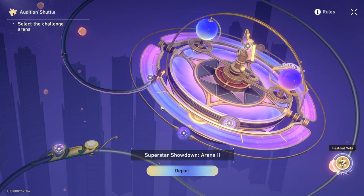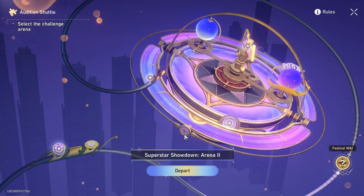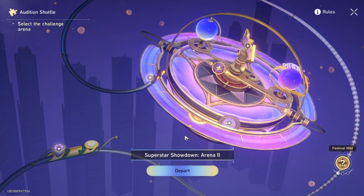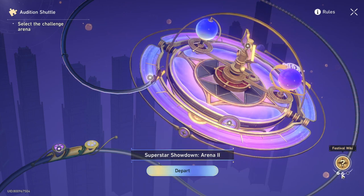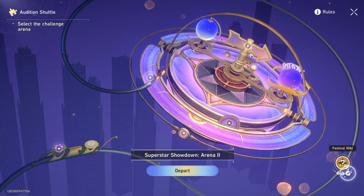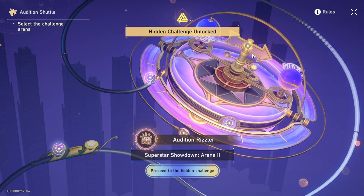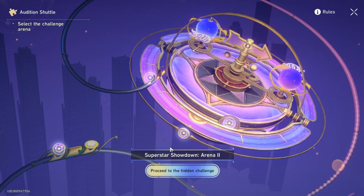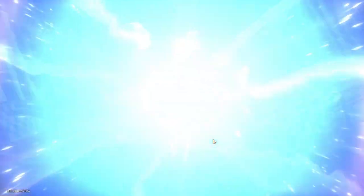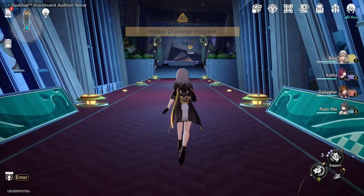Once you unlock from this part, you have to unlock the other one from the other part. It's okay to spam it. The second one is marked, and then the last one — it's unlocked! There it is. Thanks for the achievement, and just get right into the hidden challenge.